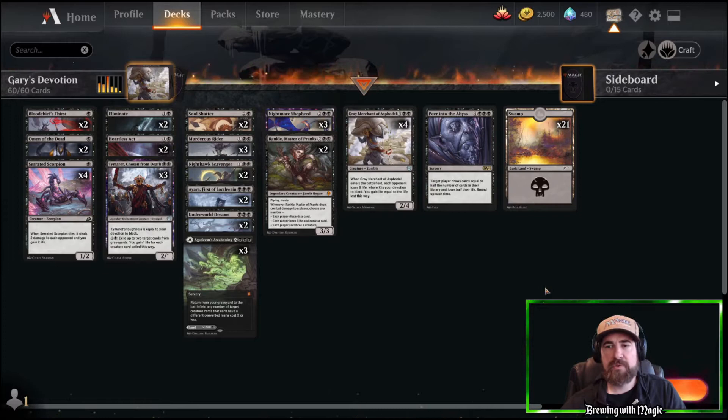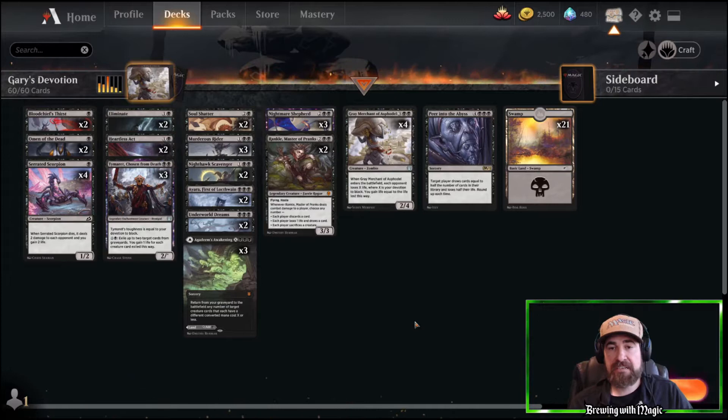And then 21 lands. Just trying to get down as many permanents as possible and get them to stick until you land Grey Merchant, continually chipping away at them the whole time. That's how the deck runs.